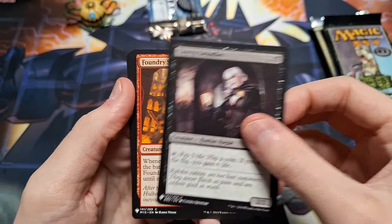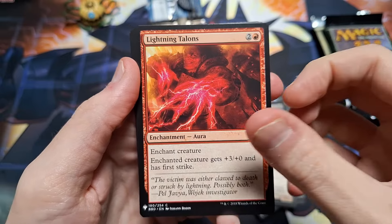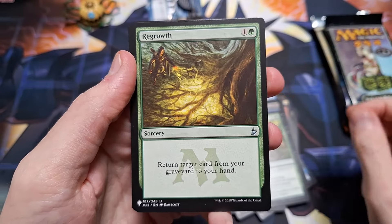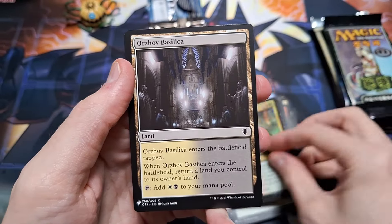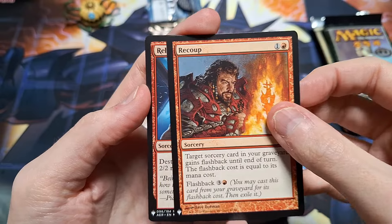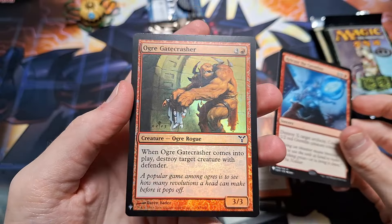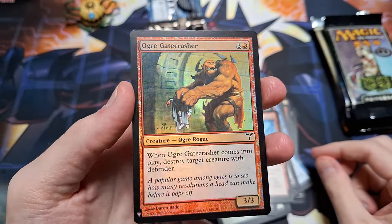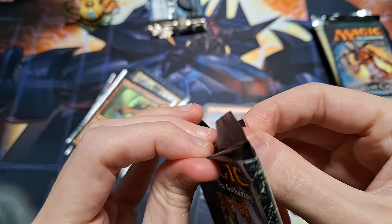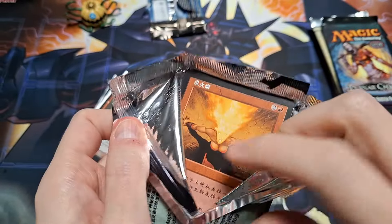Imagine buying old Magic booster packs and opening them! What is up, you circus freaks — just kidding, I love you. Today we're going to open some old Magic packs. We have a Mystery Booster, a Chinese Torment booster, a Planar Chaos pack, a Japanese Prophecy pack, a Saviors of Kamigawa pack, and last but not least, Apocalypse. Let's go!